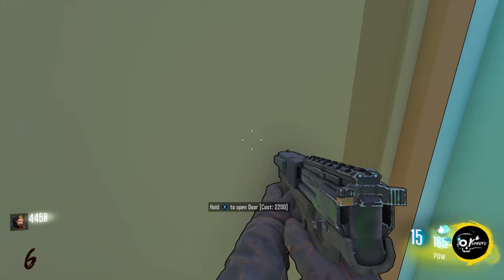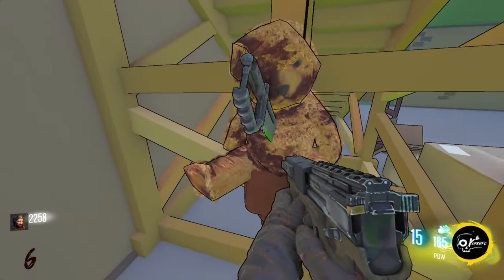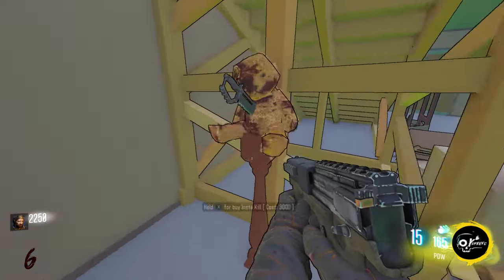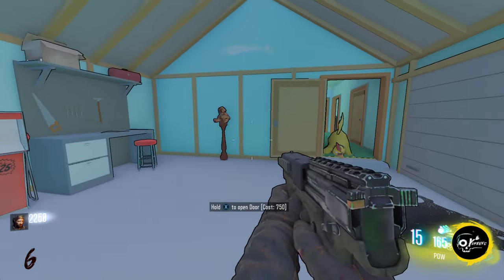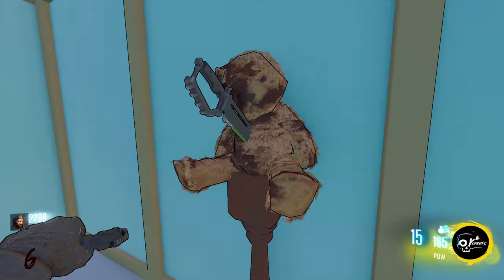The second bear is located in the basement. Head into the house and purchase this door for 1250, then this door on the right for 2200. Make your way down and find the power switch. The next bear also has a shield part — knifing this bear opens the door to the garage at the end of the hallway.